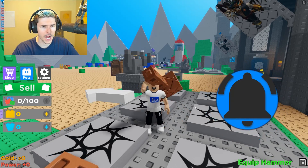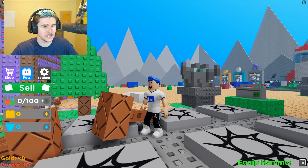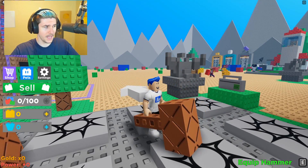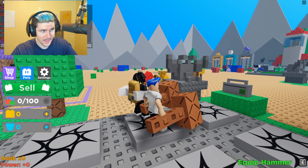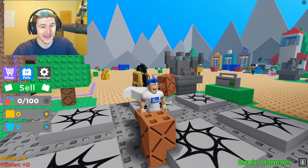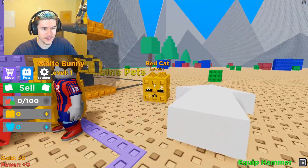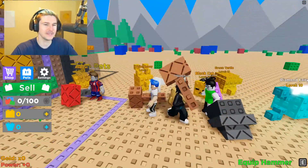Check this out - equip hammer. Pretty cool animations if I do say so myself. They got some UI on the side. Obviously you're gonna have to collect some sort of bricks, you're gonna have to sell. I guess we're gonna basically click to smash the brick and then get the bricks. You collect bricks, you sell. Then it looks like there's different kinds of currencies and there's freaking brick pets. Look at those - those are pretty cute. All right, this seems like it could be pretty cool.